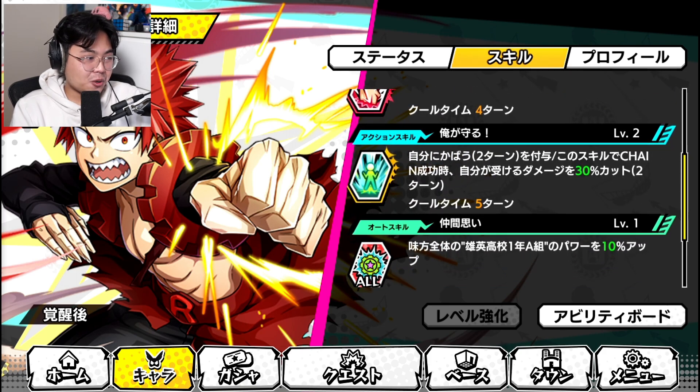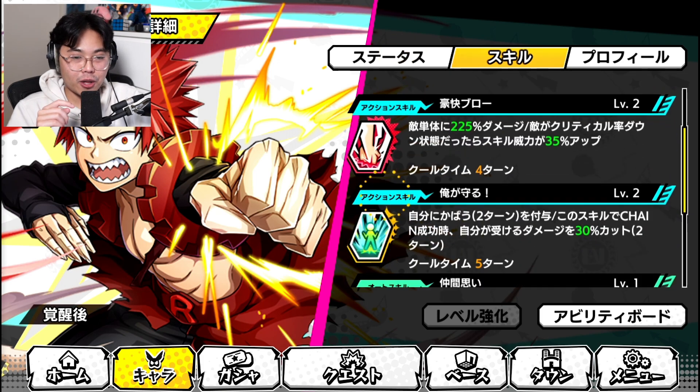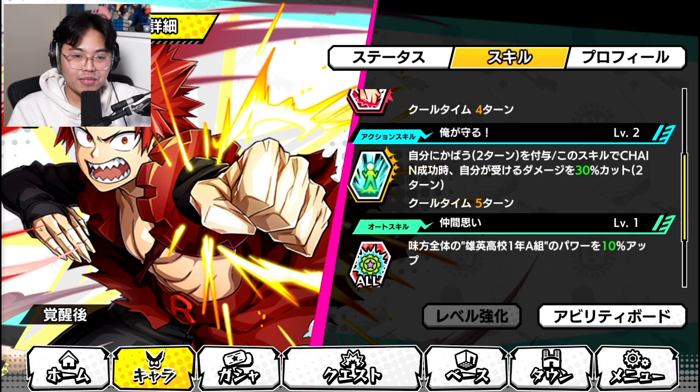His second Action Skill taunts enemies for 2 turns. When used in a chain and it succeeds, it cuts damage taken by 30% for 2 turns. He's already got 2 damage reductions in his kit, and you can stack these together, by the way. It's quite insane — for a total, right now, I could get a 75% damage reduction. Crazy.